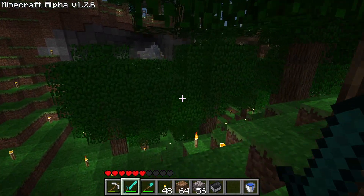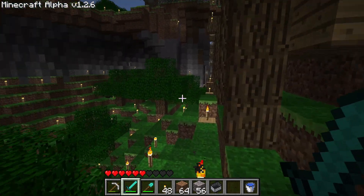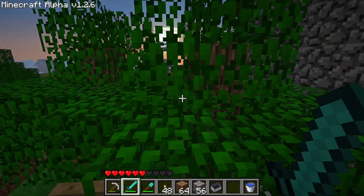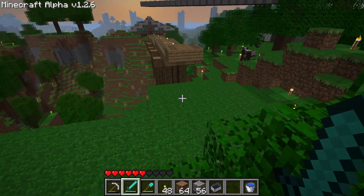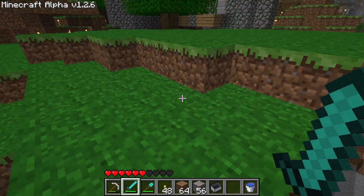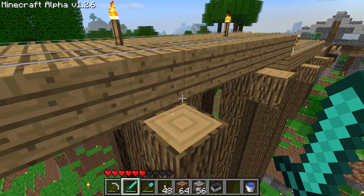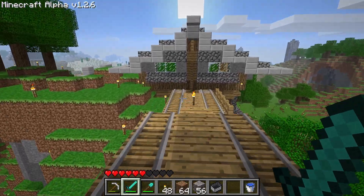So remember when I said the world crashed but it seems like it's okay? I just got on the minecart track here, and I thought everything was perfectly fine. Then I rode my minecart in and ran into a tree — that's not supposed to be there. It rolled back the chunks that got initially corrupted, so it rolled back the rolling back.